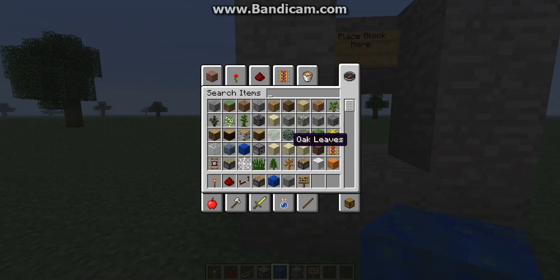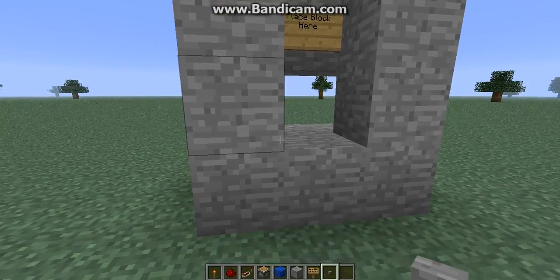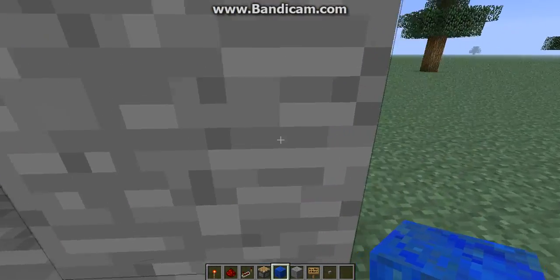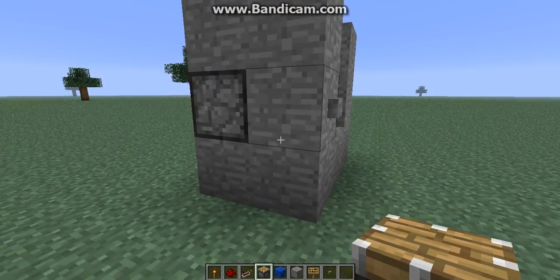Put a button here beside it. And after you do that, you put a button here. First, you put a piston. It's slightly confusing.